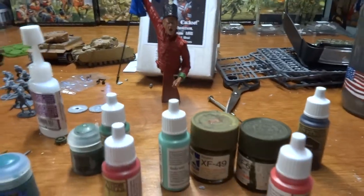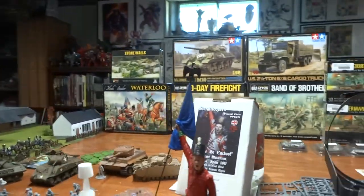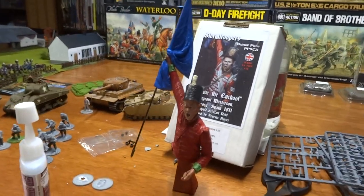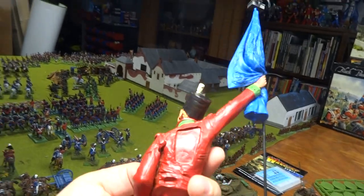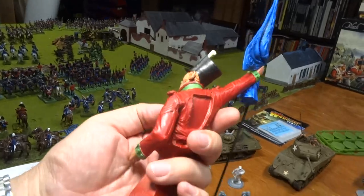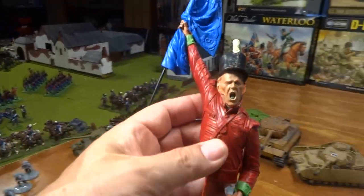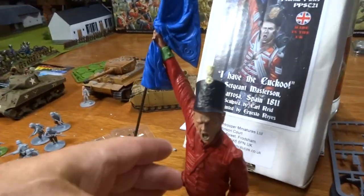Hey guys, it's Friday. This is gonna be a real short one — my wife's coming home and I'm taking her out to the Olive Garden. I'm gonna show you what I've done so far. I've been working on Sergeant Masterson. Let me see if we can get some good light on him here. So that's what I got so far for preliminary — he's coming out pretty cool, I like it, very nice.